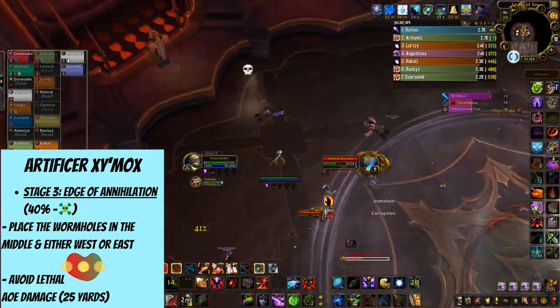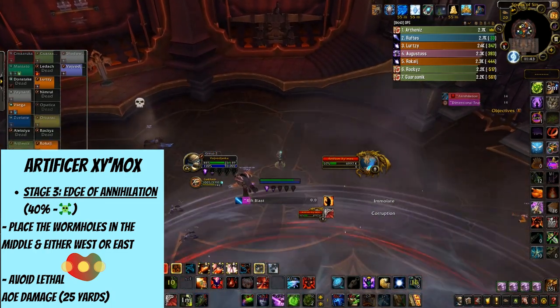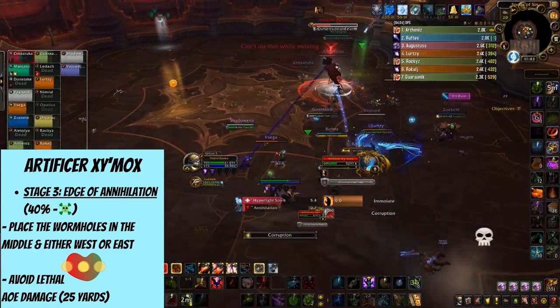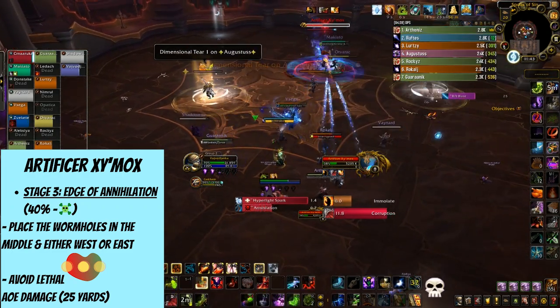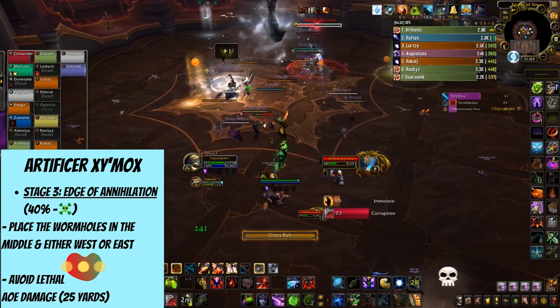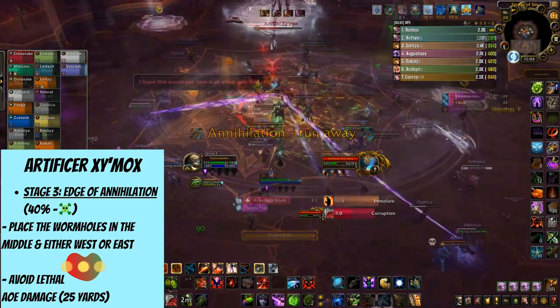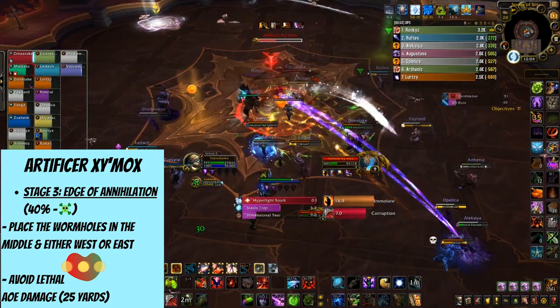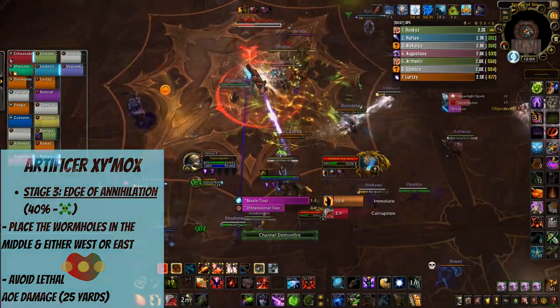The boss will be casting Edge of Annihilation and dealing lethal damage to anyone within 25 yards. You need to run into the middle wormhole just before the cast is completed. The challenging part is the whole raid needing to remain stacked, as it will make your healers' lives a lot easier, and it can sometimes not happen in pug groups, so try to either be the voice of reason or at least be the person doing the right thing.